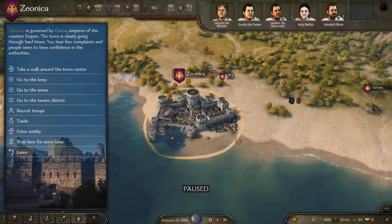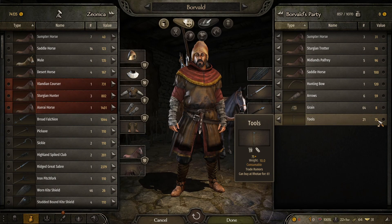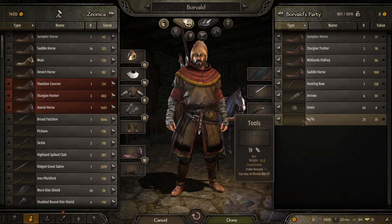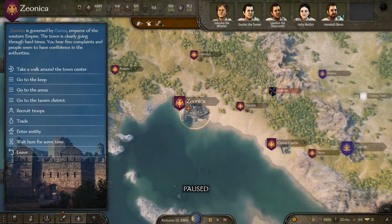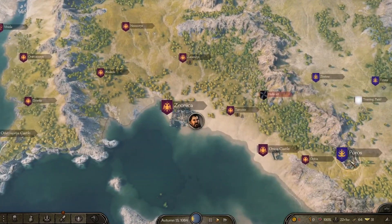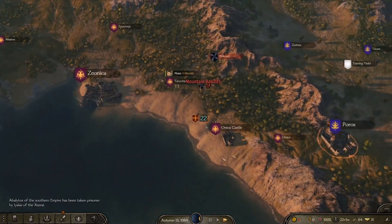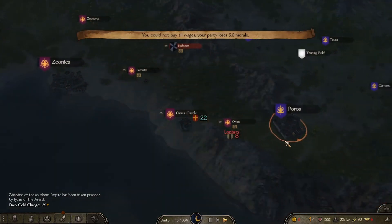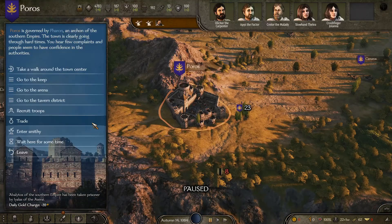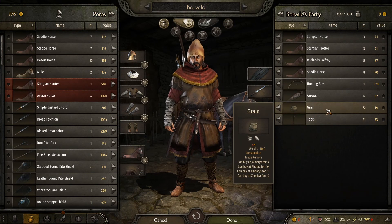Now let's see what we can sell here. Grain doesn't sell for much and tools sell for even less. I think we just screwed ourselves out of money. Let's quickly head over to Poros and hope we get a better deal, because we're in a very bad position right now. We couldn't pay the wages again — I think they might be paid daily. That's not good.